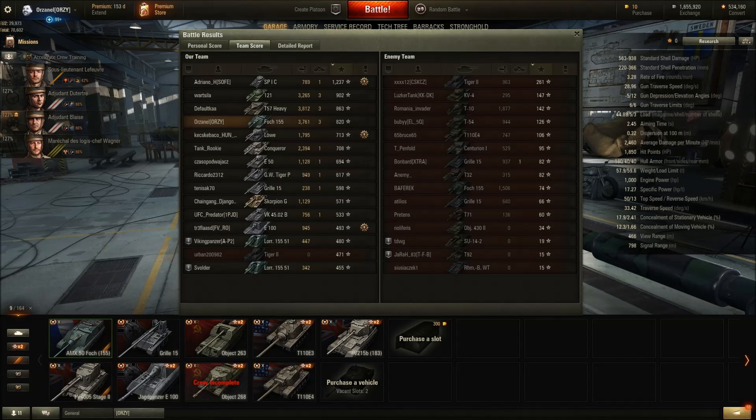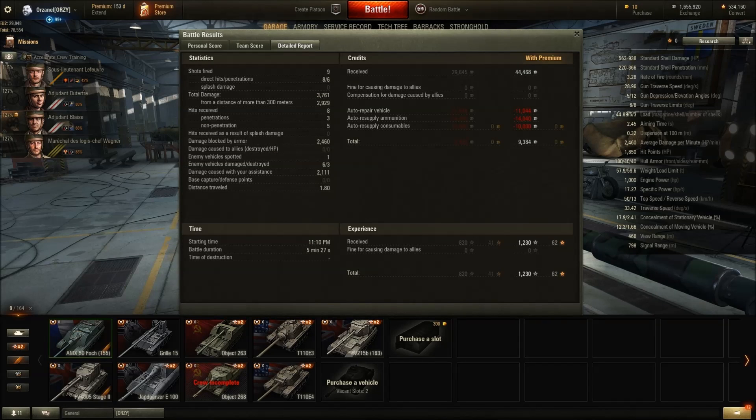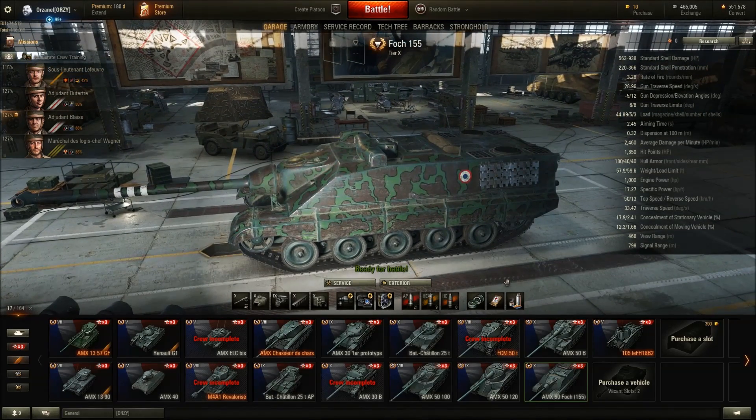44k credits, 1230 XP — not a very exciting game but got the job done. We ended up with 3761 damage, three kills, 820 base XP, and 2111 assisted damage. That's where my view range came in handy, and we even made 9k profit. This might be the worst tier 10 tank destroyer but those gun marks look sexy on this tank. I wish it would just be better considering how good it looks. Thanks for watching — if you enjoyed the video, don't forget to like and subscribe. Stay safe, goodbye!